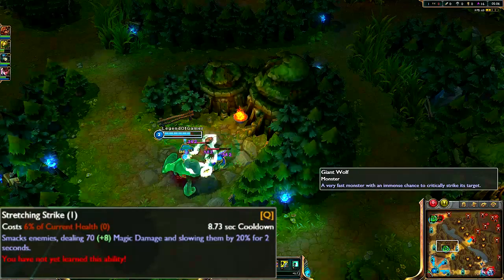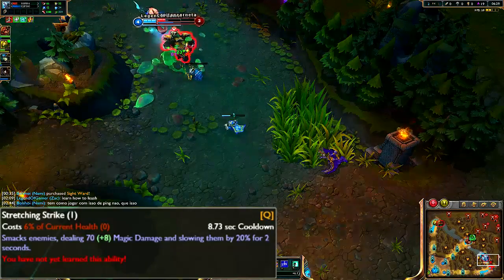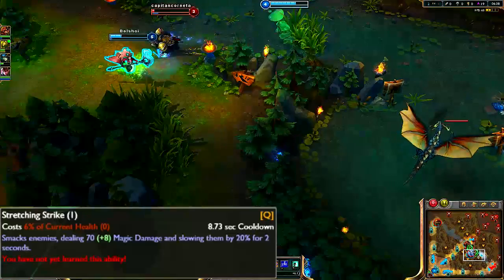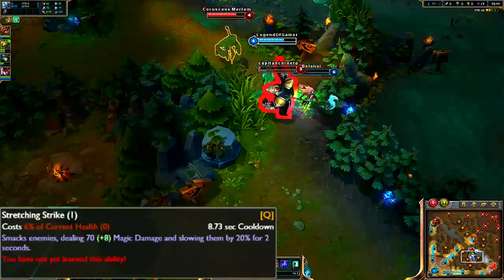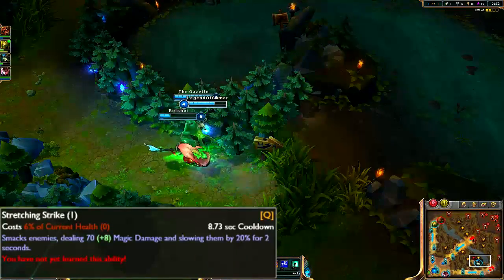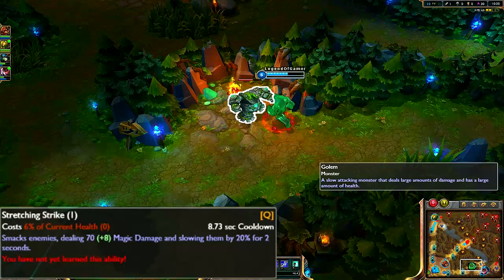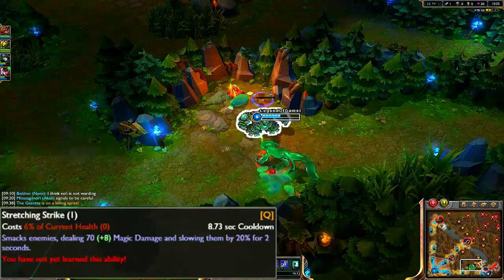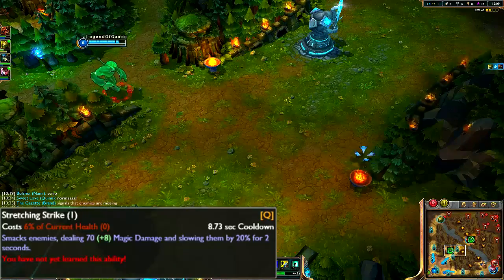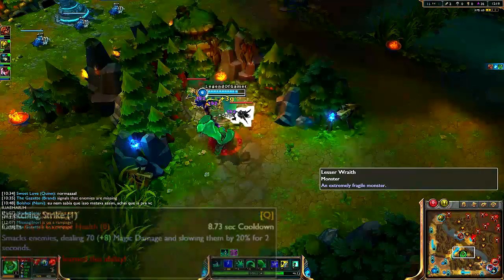Zac's Q is Stretching Strike. He smacks enemies dealing 70 plus 8 magic damage and slowing them by 20% for 2 seconds. I feel like this is his most important skill — it does the most in teamfights and 1v1 situations. This move also costs 6% of his current health instead of mana. When stacked with his passive, he can get that health back after doing the move, even with an auto attack. The slow is what you really want to pay attention to, and you should always prioritize maxing this move first.